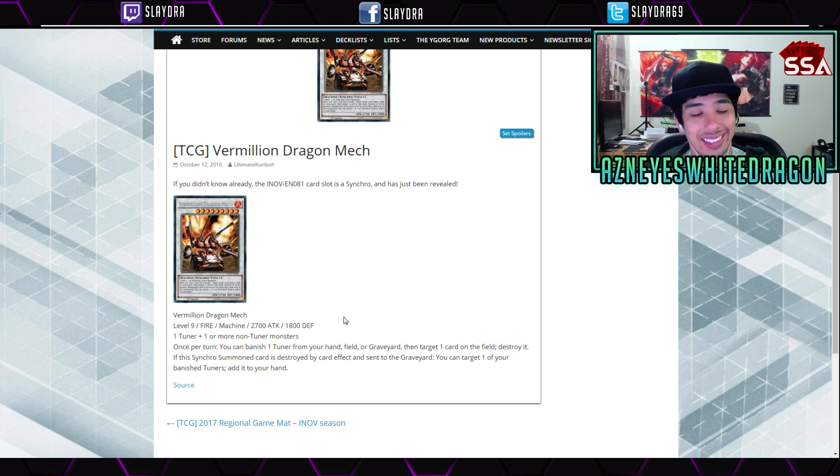If this synchro summoned card is destroyed by a card effect and sent to the graveyard, you can target one of your banished tuner monsters and add it to your hand. That's a decent little effect, but Trish is still the best level nine. It does require one less monster to make, so maybe some obscure decks can use it, but I feel like it's kind of mediocre — it's not once per turn during either player's turn, and it has to be destroyed by a card effect.